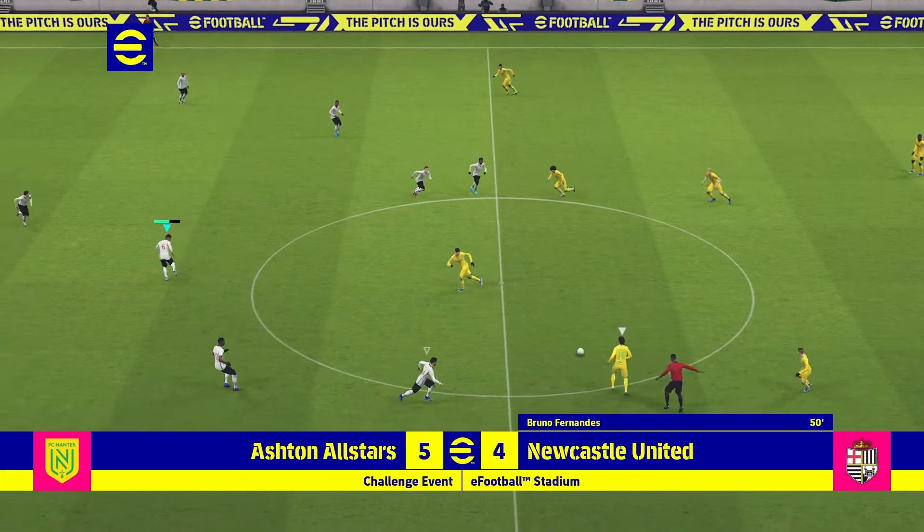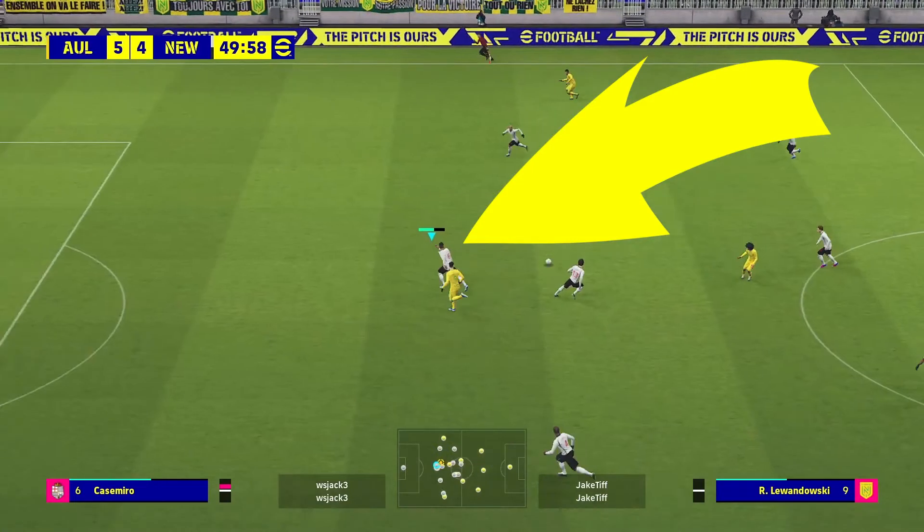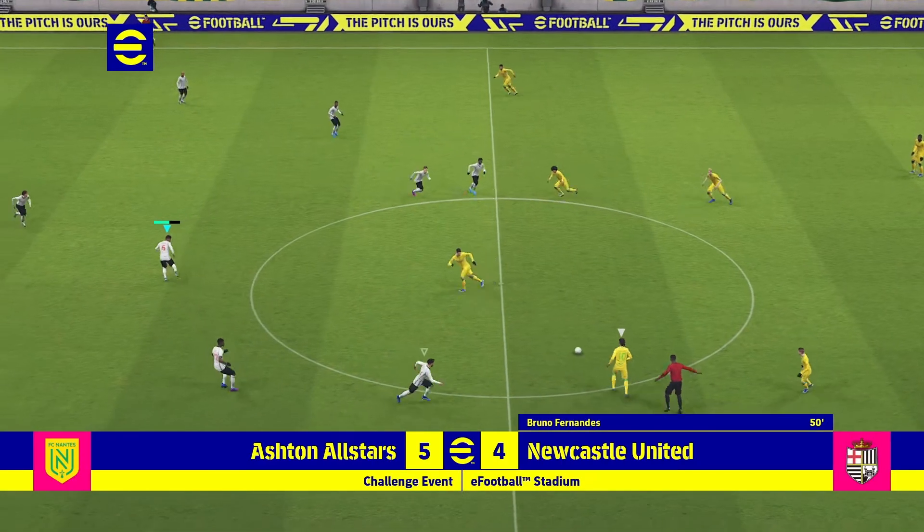Firstly, you're going to want to select one of your center backs from the kickoff. You can do this by using the right analog stick to select your player at the back line. Once you've done this and the kickoff is taken by your opponent, click the R1 button to call for pressure.